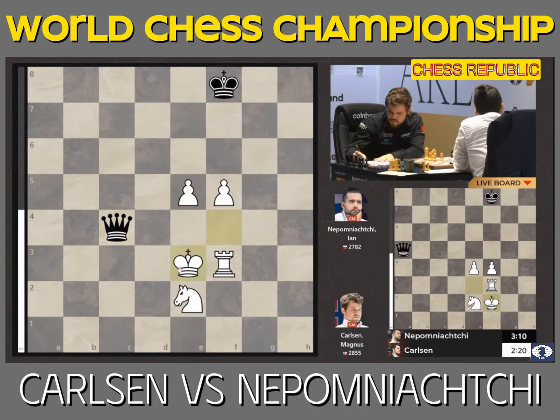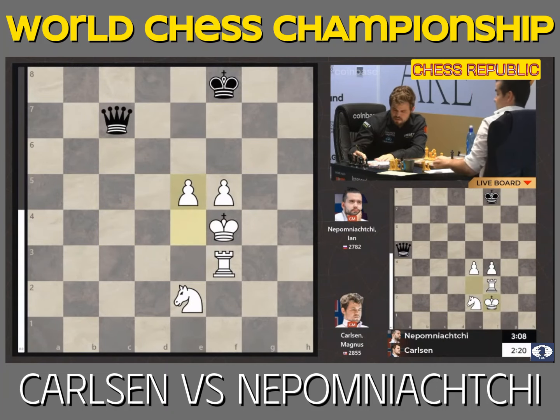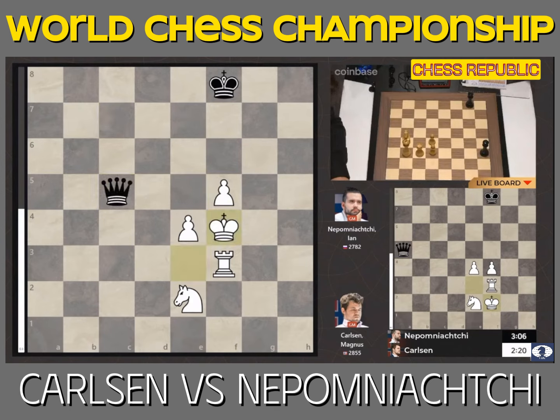Queen c4 looks like black draws comfortably. If you're here, you have to go back — that would be an example of a careless check. Let's continue with that line.